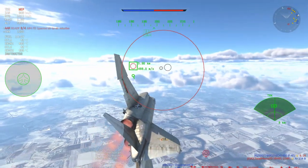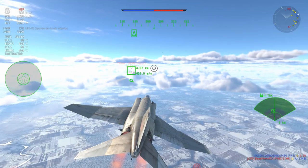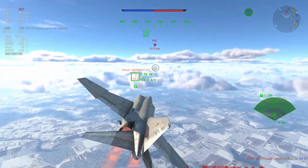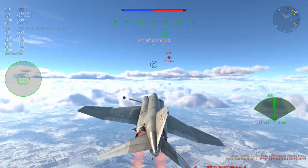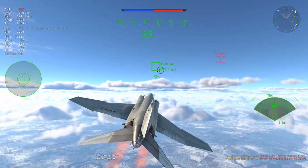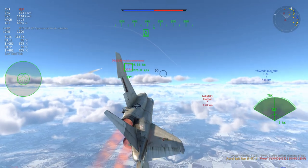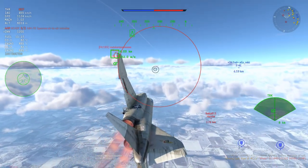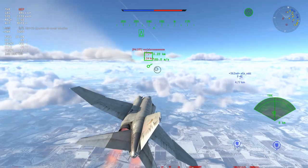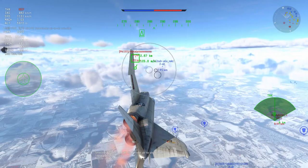I spot someone at 6km, lead the AIM-7, fire it off, and it seems to be on its merry way. Looking at a 5km closing distance on a MiG-21MF, and I see another missile up top being sent out by something I don't really know. I've managed to lock the target — I'm going to lead the next AIM-7, and it is a Mirage. Unfortunately, it looks like this AIM-7 isn't really going to be tracking, and now I'm within 3km, so it's starting to get a little bit hairy on the side of the AIM-7s.